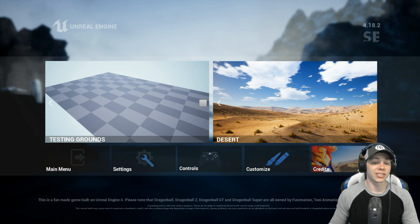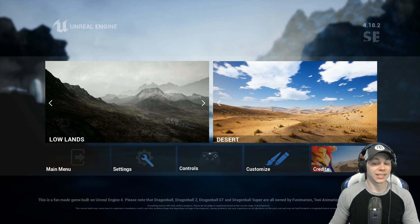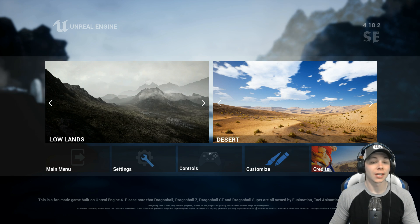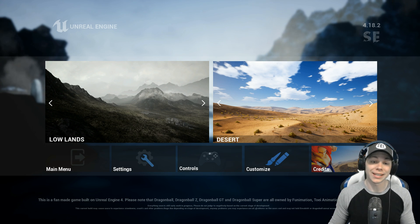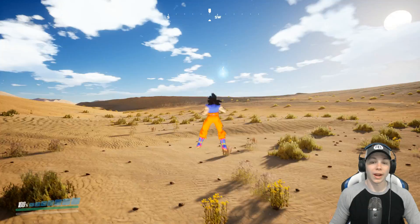So we have a couple maps we can choose from: Testing Grounds, Lowlands, Desert, Snowy Mountains. But today I think I'm just going to do Desert. If you want to see some other maps, let me know in the comments. With the new update we should be getting pretty soon, we should definitely be getting some more new maps.